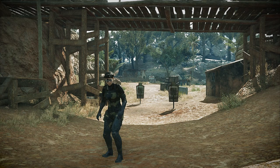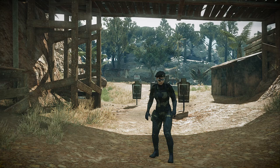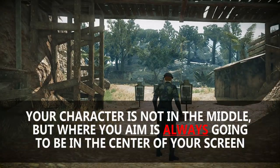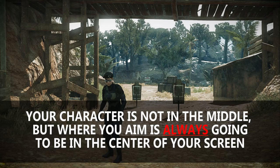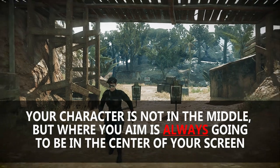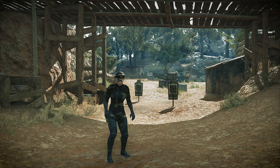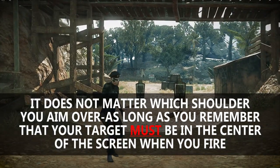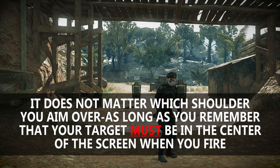Alright, so let's go ahead and get started. The first thing I want you to notice is that my character is not in the middle, but where she aims is dead center with the camera. That is something you need to pay attention to because that's the key of this method. You'll notice that I use my right shoulder — I shoot over my right shoulder because I find it easier to aim on that side. But either side works; you can use the other shoulder if you want. You just got to know where the center of the screen is.